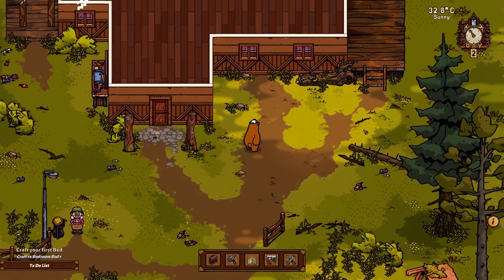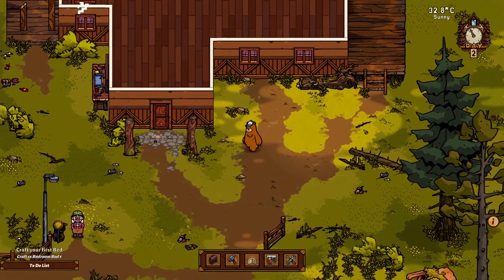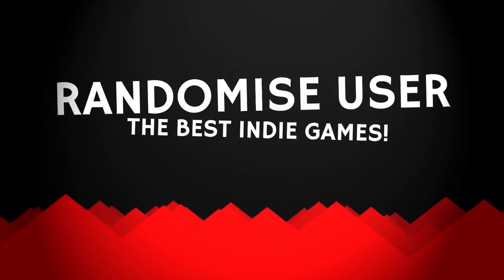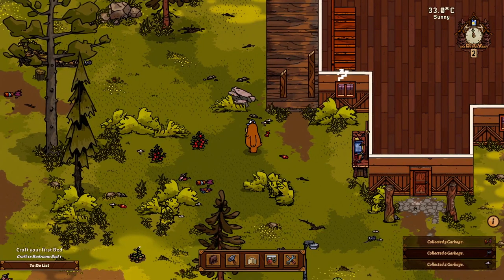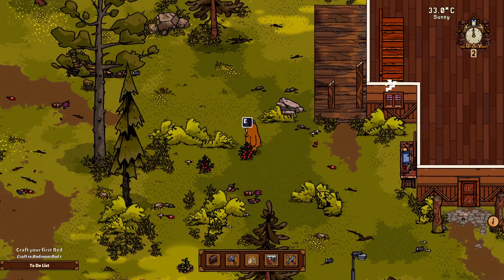Hello folks, today we're checking out the alpha version of Bear and Breakfast, an upcoming game of building and managing a cabin in the woods. No, not the horror kind, the lovely kind. This is a demo released for the Steam Next Fest, and it lets you play around with one cabin, the one I'm standing next to, but there'll be more in the full game to release later in 2021.